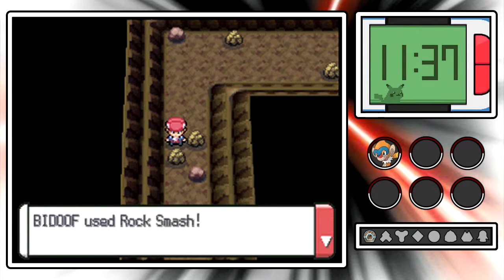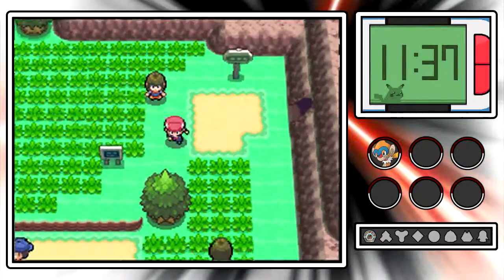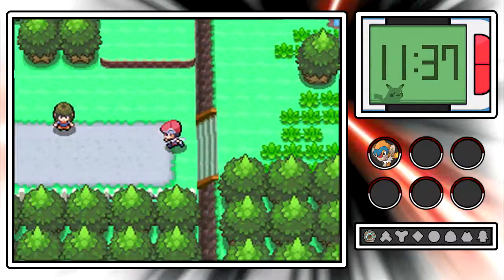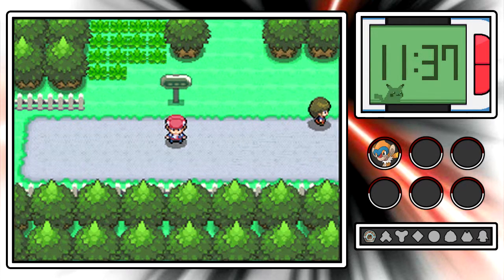We'll go to the outskirts of Jubilife for a bit of extra buffer in the video. The repel wears off so I've gotta be a little careful walking out. Here we are - Route 203! Yay, I remembered a route name. Next time on Pokemon Platinum, we will make our way back inside Jubilife City and then on to Eterna City, hopefully all in the next episode. Thank you for watching and I will see you then!